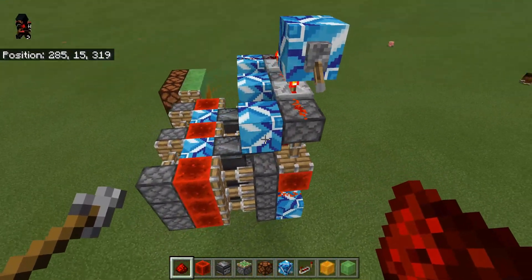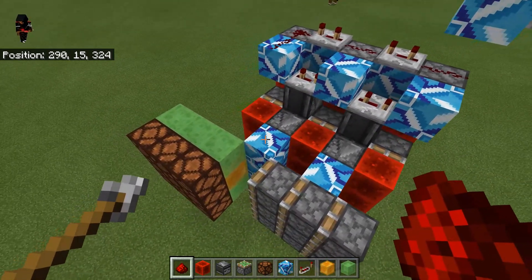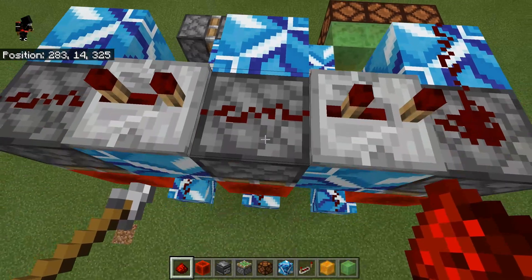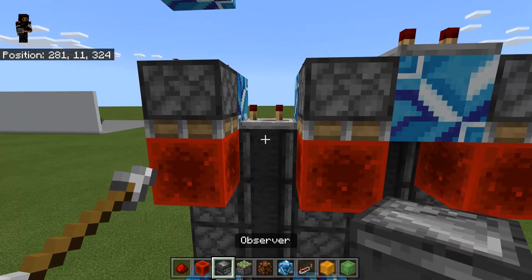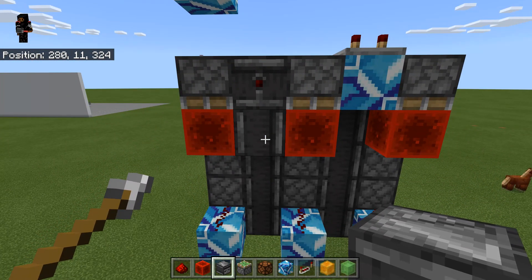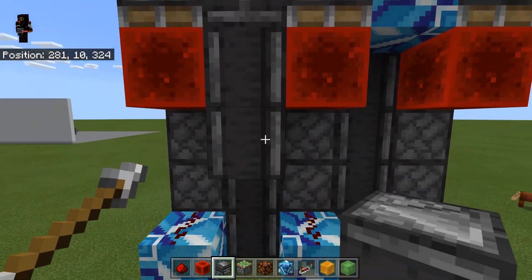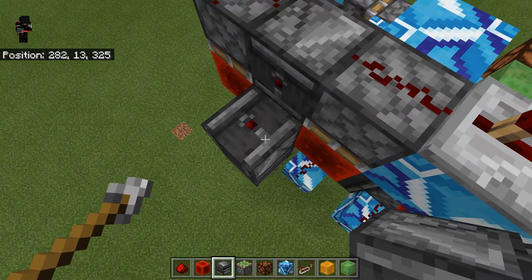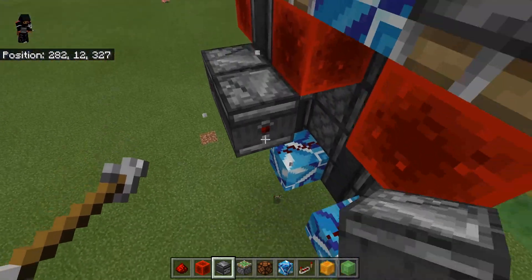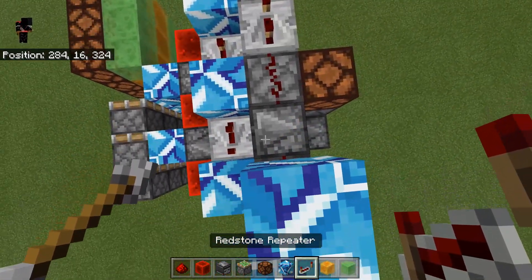When we power it on, they should all fire. We're almost done — this should have been really quick. The last row that needs to fire is this row right here. Go ahead and break this block like so, bring one over here and down one. Actually, down two then up one. Then put a block over here and don't forget the repeater that we had here before.